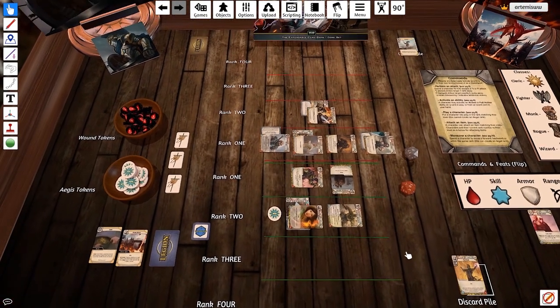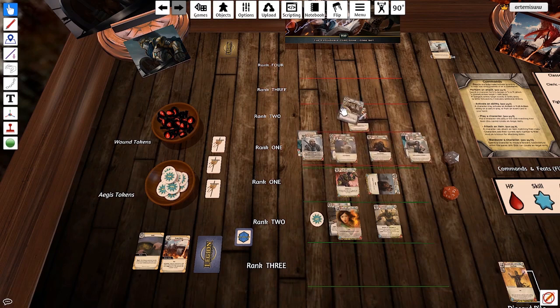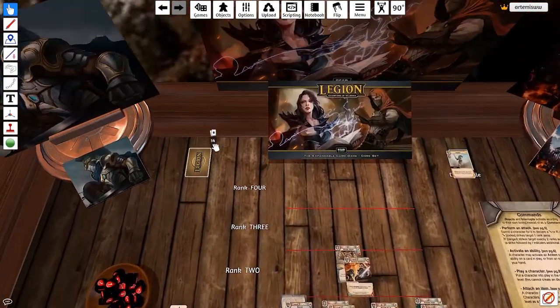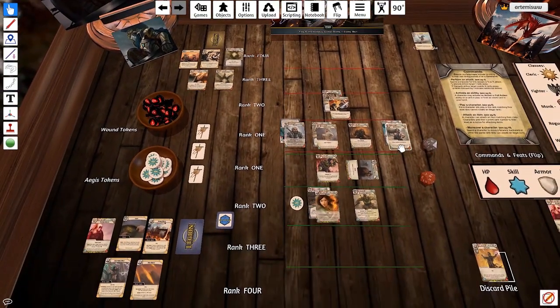End of the round — we ready our characters. This character was stunned, so he only readies to 90 degrees, meaning he'll be in a spent state next turn, which is unfortunate. Everybody else is in good shape. Then we draw up to five cards — strategically playing every one of your cards gives you a distinct advantage. Unfortunately Kassila's team did not do that. Roll for initiative — Nakura has a seven, Kassila has a nine. So Kassila keeps the initiative token and Nakura's team gets the Aegis token. Nakura is going to give it to this guy here because he has that defense role he might want to use.